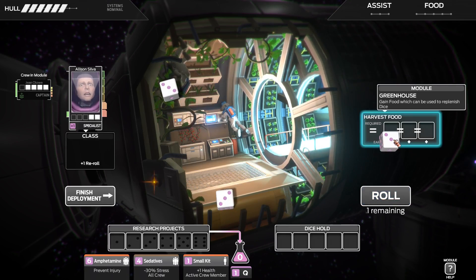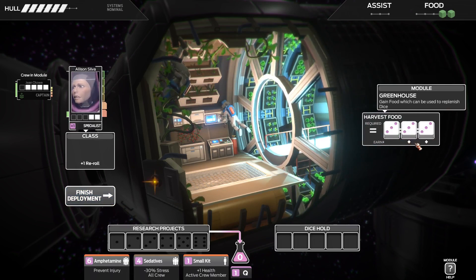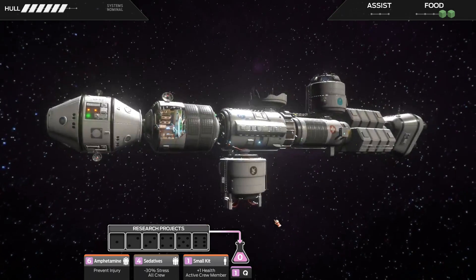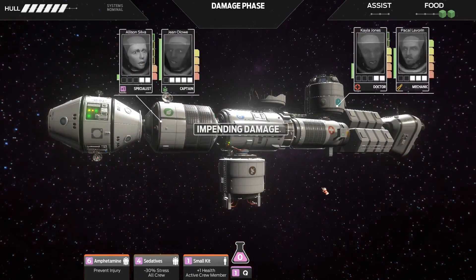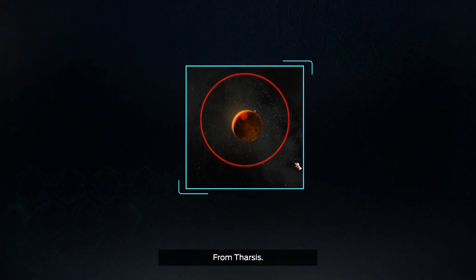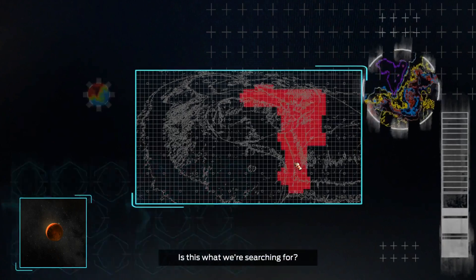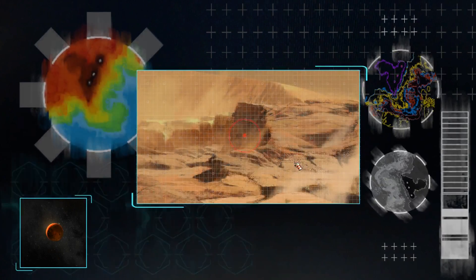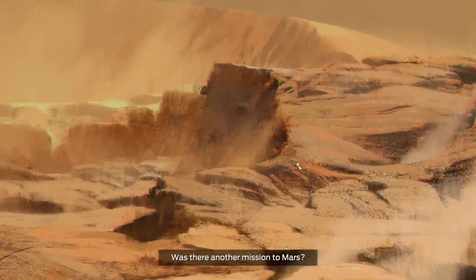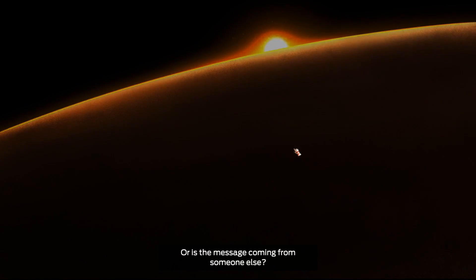Hell yes! Now I understand what those pips are — that's the reward. That worked — we have food. I'm not gonna have to eat people anymore. A transmission arrived — not from Earth, but from Mars. From Tharsis. An impossible signal from an impossible source. Last time Tharsis sent a signal was way back. Was there another mission to Mars, one sent before ours? Did they eat people too, or is the message coming from someone else?